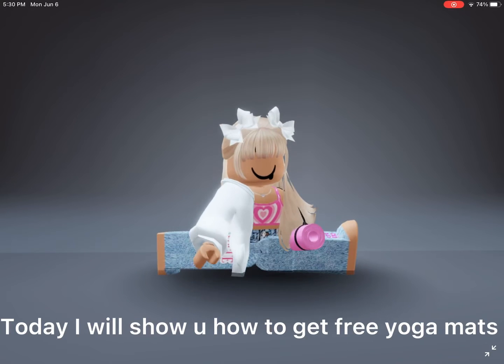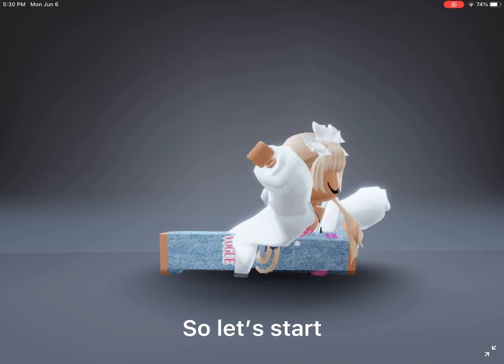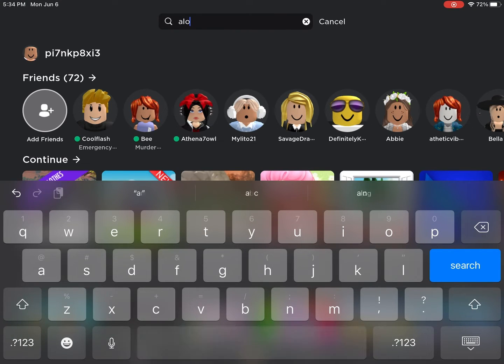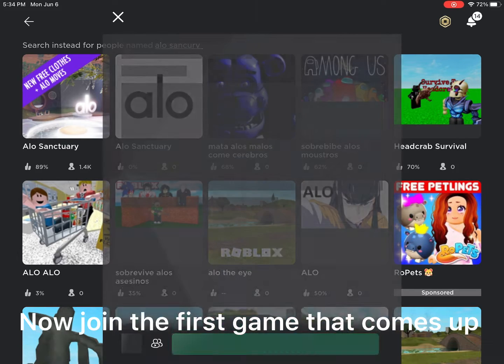Hi guys, today I will show you how to get free yoga mats. Let's start — search up Allo Sanctuary, then join the first game that comes up.